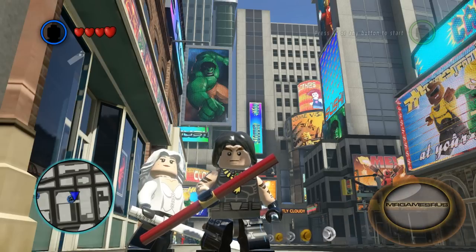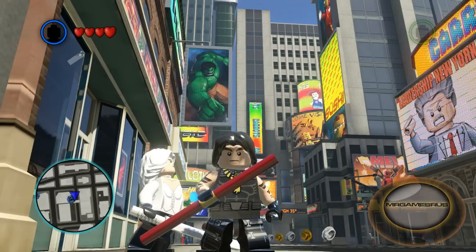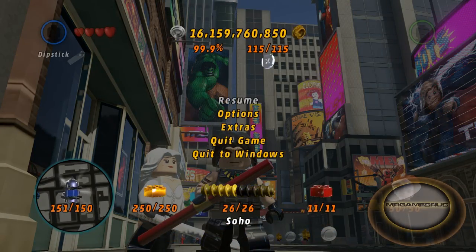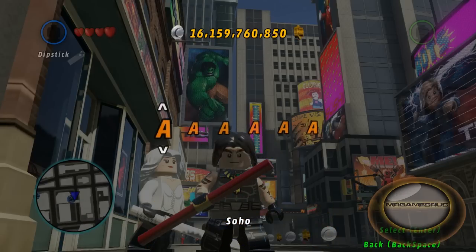Hello, Mr. G here. I'm going to show you the current codes in LEGO Marvel Super Heroes. To enter codes in the game, you have to first pause the game. Select the Extras option and choose Enter Code. Let's check out the codes.